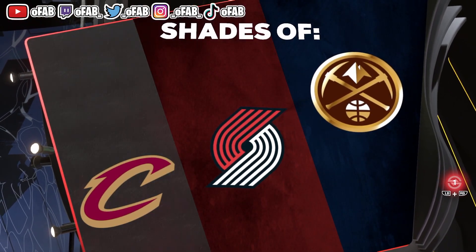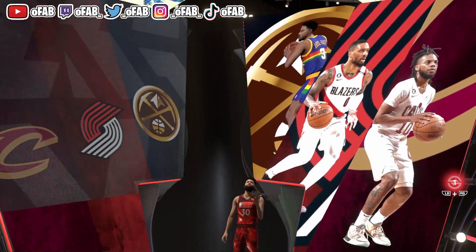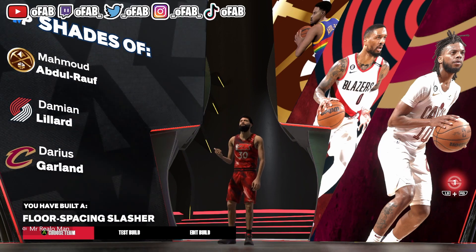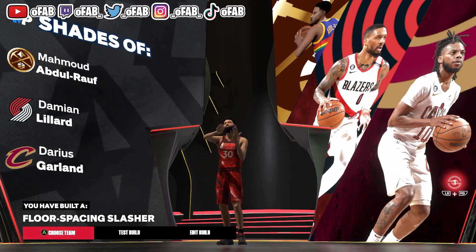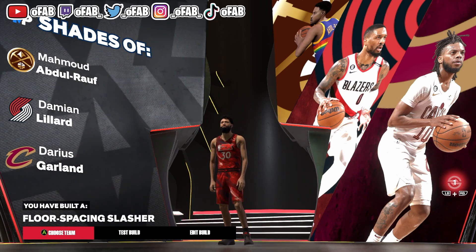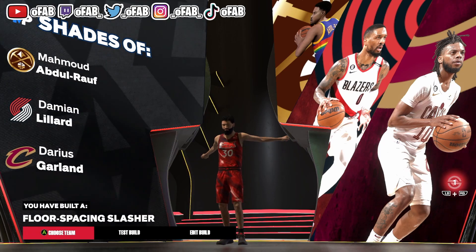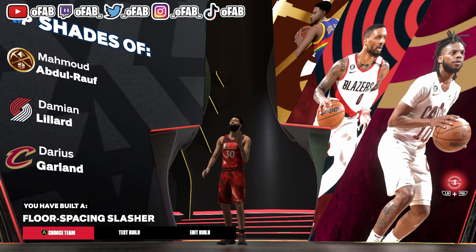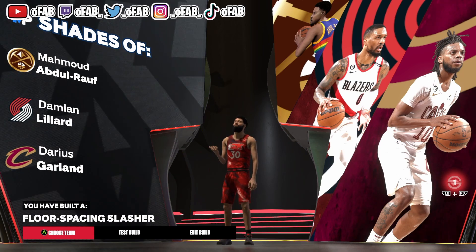Looking at player comparisons, we got Lillard and Garland — even though this build plays defense — and the archetype is Floor Space Slasher. This build is really overpowered. Drop a comment below and let me know what you think. Make sure to like, comment, and subscribe. My center builds and teammate builds are coming soon. It's your boy OlFab and I'm out.